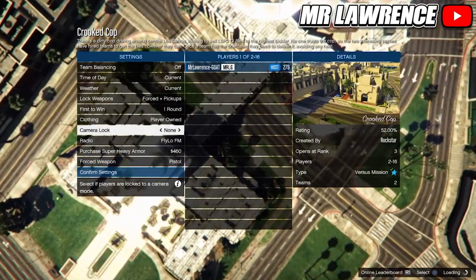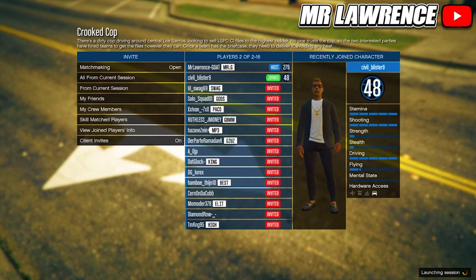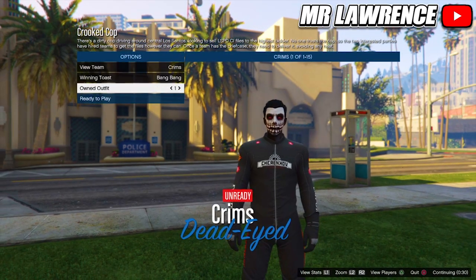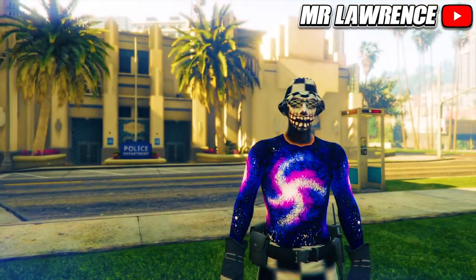Change the player clothing to Player Owned. Then invite a friend or wait for someone to join and start the mission. Once you load in, go to Owned Outfits and scroll twice to the right. Now you should have the modern galaxy outfit with checkerboard hat, glasses, and pants. You will also have a belt and white shoes.